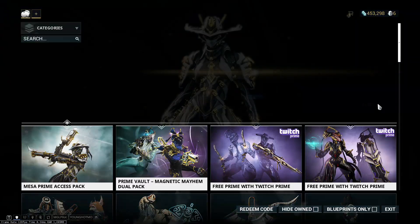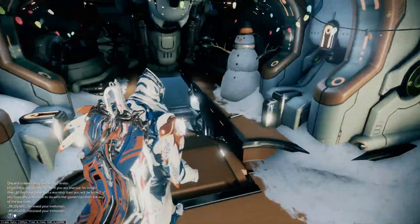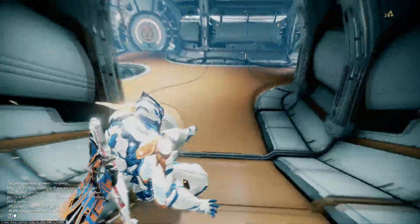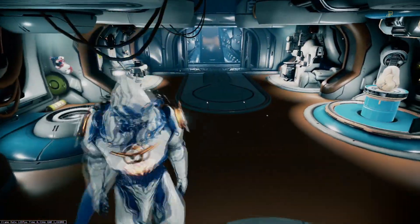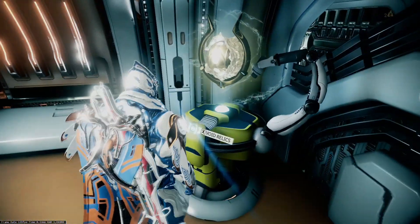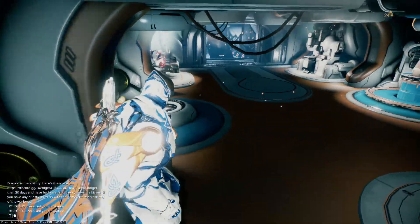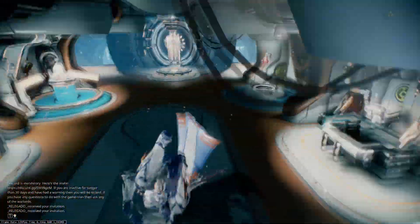In December they released Mesa Prime along with Akjagra Prime. The Akjagra Prime barrel is what I farmed to get most of my Platinum — it goes for around 80 Platinum when it was just released, because it was a new Prime weapon. To farm for the Akjagra Prime barrel, all you have to do is get a Meso A1 relic.